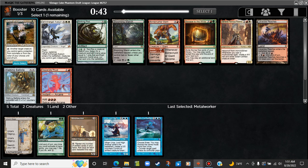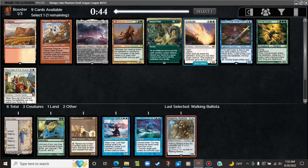Birthing Pod is not really the kind of thing we're going to want. Turn a Metalworker into an Urza, I guess. Escape to the Wilds is good. Walking Ballista is a solid anti-aggro card — I think we'll take it. Embercleave is a pretty great card, although I don't know if it's really what we're trying to do here. Natural Order is only really good with certain things. We'll take the Embercleave.